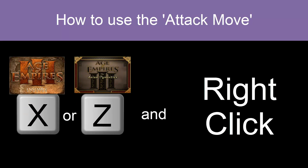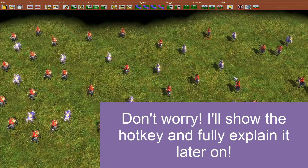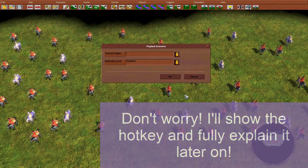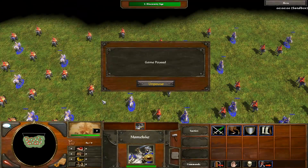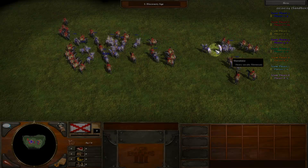Attack move is just a hotkey which will make all of your selected units target the closest enemy unit to them. Now, if that doesn't really make any sense, I'm sure you're all aware that when you right-click on an enemy unit to attack it, all of your units will head over to that one unit which you right-clicked on.